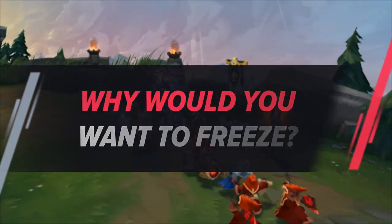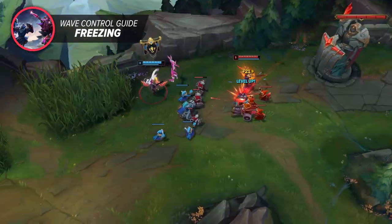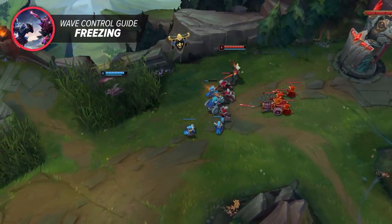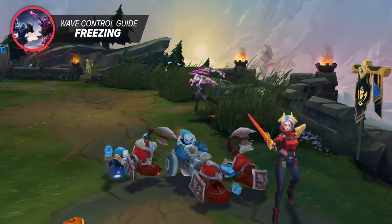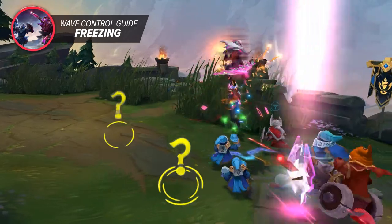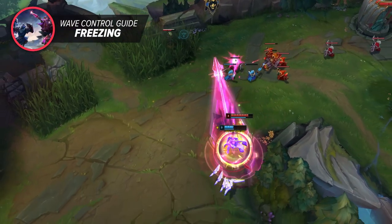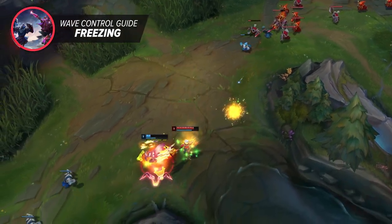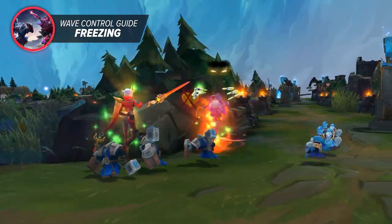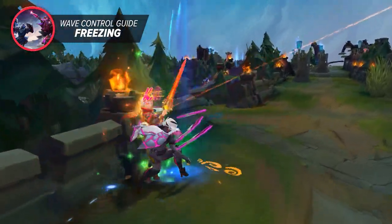Why would you want to freeze? Let's imagine that you're playing the stronger side of a matchup, something where you really want to punish your opponent, like playing Fiora against Irelia. A lot of people in this position think the best thing to do is just force trades. If you're stronger, you gotta show them who's boss, right? But the issue with this is that when you're forcing trades, you're probably also cleaving the minions. Even if you're not, just autoing the enemy champion causes their minions to aggro to you, resulting in you shoving the wave.